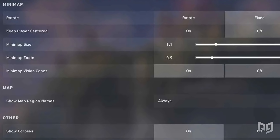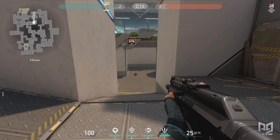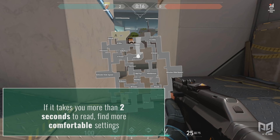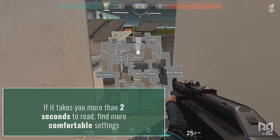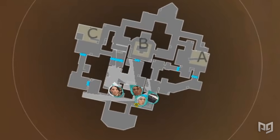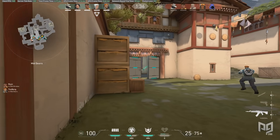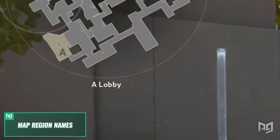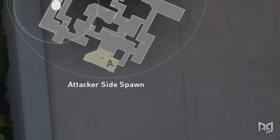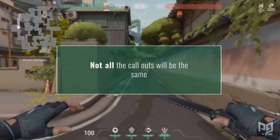The most important aspect of radar settings is how quickly you can read and convert it to information. If it takes longer than two seconds to read the map, find more comfortable settings. Vision cones are a very useful option — they show what direction your teammates are looking and the general vision they have on a specific angle. Leaving map region names on is also useful for learning callouts, though note that players often use more condensed or different callouts in practice.